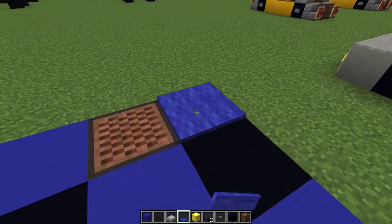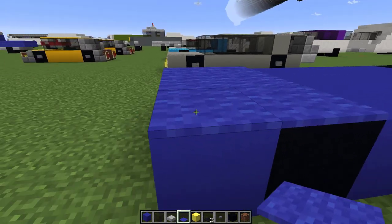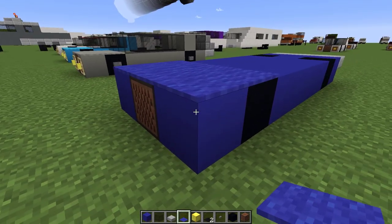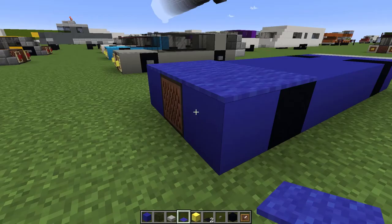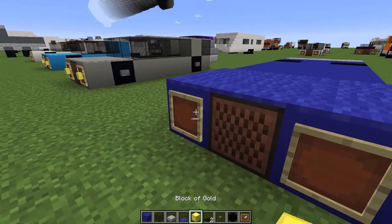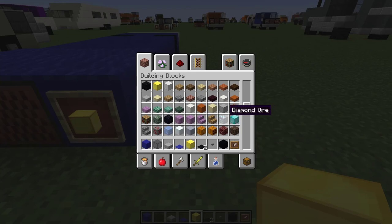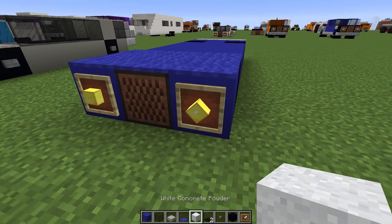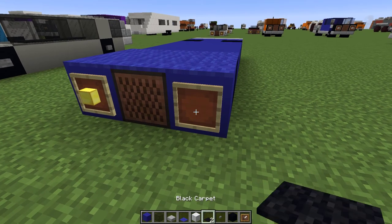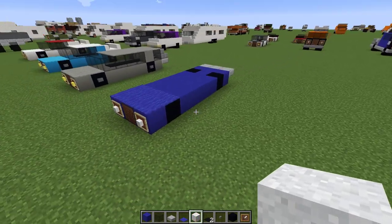We're going to go back to the front and cover the whole front end with some carpet — that's going to hide the top of our note block and make the hood look nice and uniform. We're also going to add some lights to the front. We're going to have some blocks of gold in there for lights — actually, let's change that to white blocks, because modern cars have LED headlights and those are usually white. There we go, we've got some white lights.